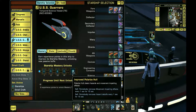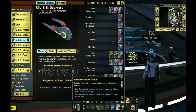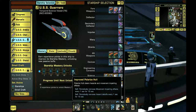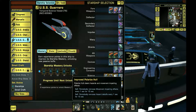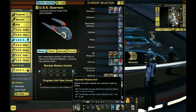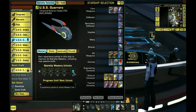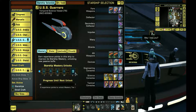Now here's this trait - it says Improved Polarized Hull. Polarized Hull clears hazards and movement impairing effects. Periodically removes movement impairing effects, removes hazard debuffs every 15 seconds. It might be good - I don't know yet. Haven't played with this ship yet, haven't tested it out, haven't even finished setting it up. But if I am going to go through the temporal route, which I probably am, I'm going to have to take this ability.